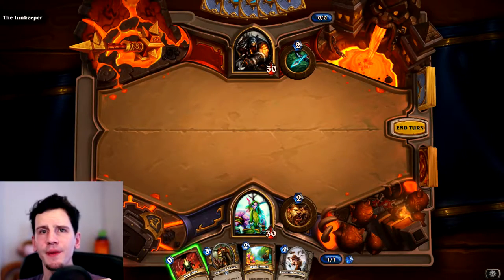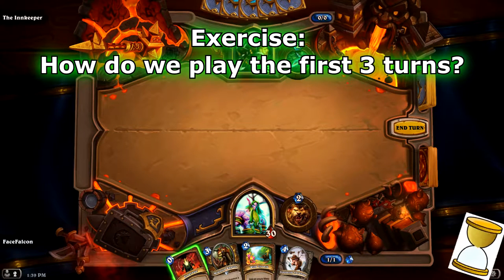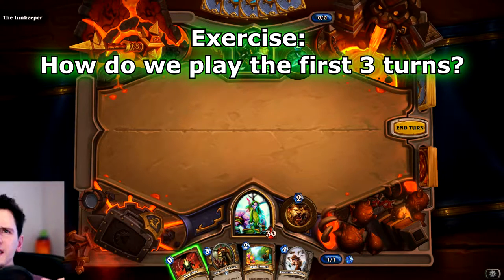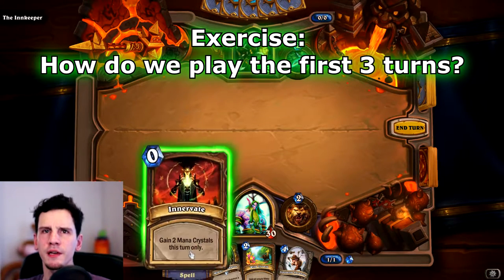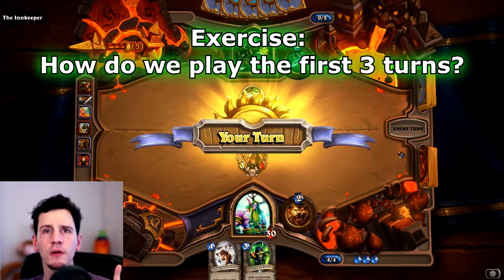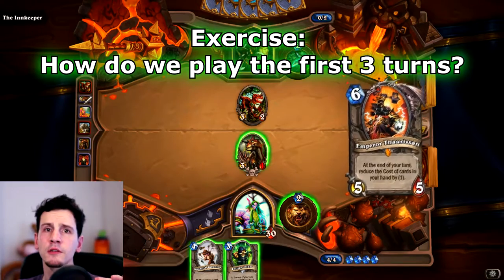Druid has a lot of mana manipulation that you need to understand to play the class well. Here's turn 1 — how do we play the first 3 turns? This is how I'd play it. Turn 1: Innervate, play Raptor. Turn 2: Wild Growth. Turn 3: we have 4 mana now because of Wild Growth — Gnomish Inventor.